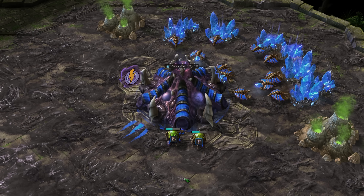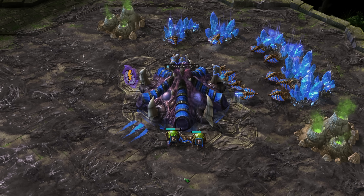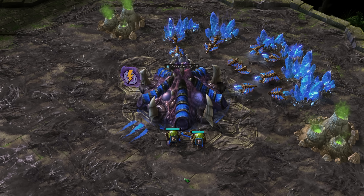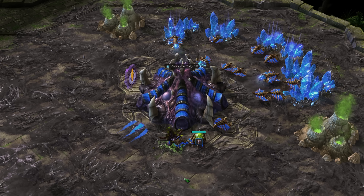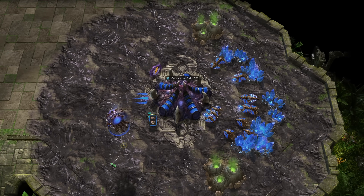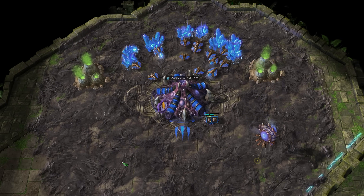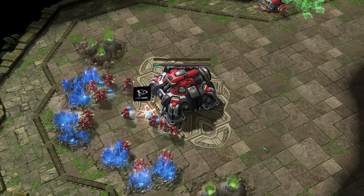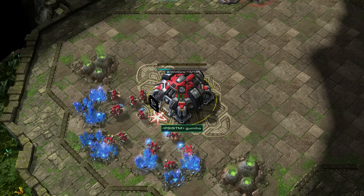Hello everyone and welcome back to another high-level match of StarCraft II. What I've got for you today is a best-of-three series of Terran vs. Zerg, where in game number one we find ourselves on the map Ancient Cistern. Spawning in the top right-hand corner, playing with the blue Zerg drones, we're looking inside the main base of Raynor, and his opponent in the opposite corner with the red Terran pieces — none other than Gumiho.